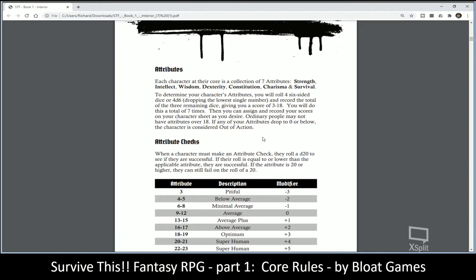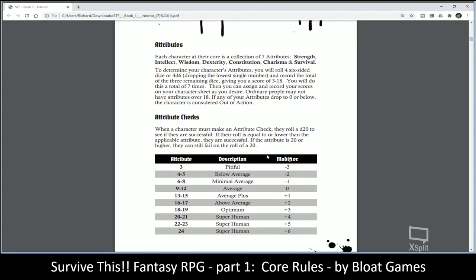Survival is kind of like a mulligan pool. If you do a bad roll and you have, say, three points of Survival, you could reroll up to three times during the course of your gameplay — not for that one individual event, but spread across the session. You take the best of the two scores, so they're not rolled at advantage, but it gives you a second chance at certain things.